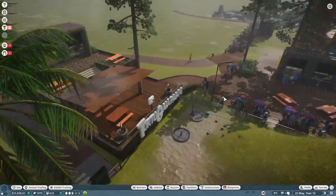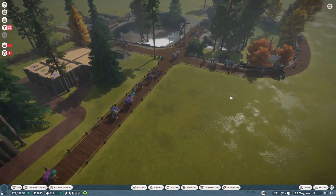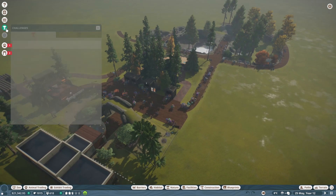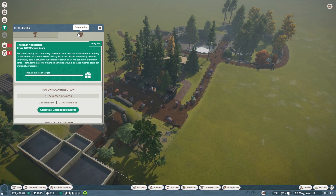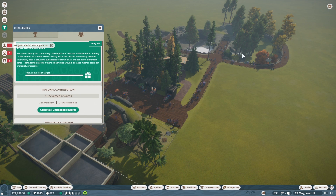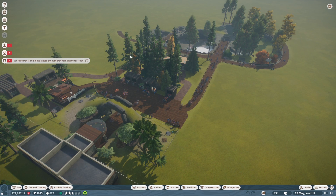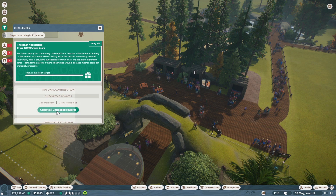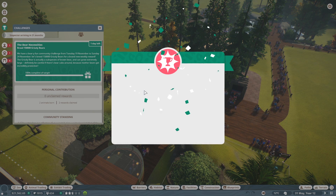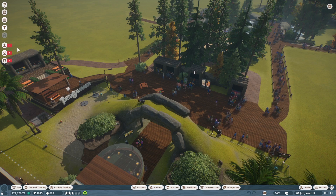We got our babies, we got all of our babies, we got a reward over here as well. Because we got those animals born here, we have helped with the community goal. I'll go ahead and claim that right now. We got new pants and some conservation credits — won't complain about that. Jose is thirsty, Isabella is visiting, and we've completed a lot of research. High amounts of litter — oof.